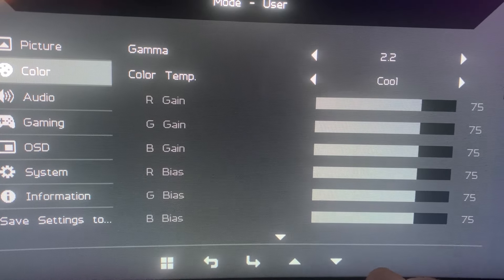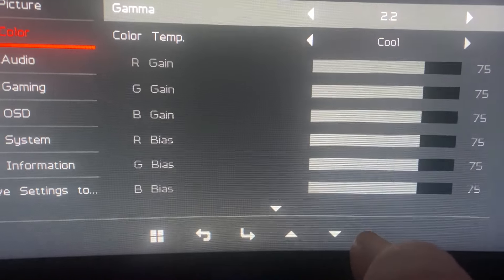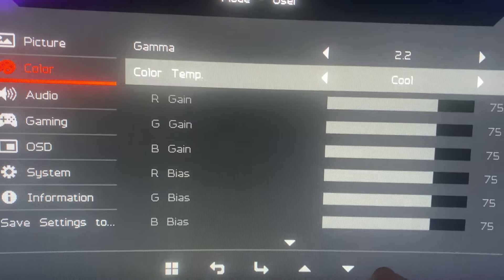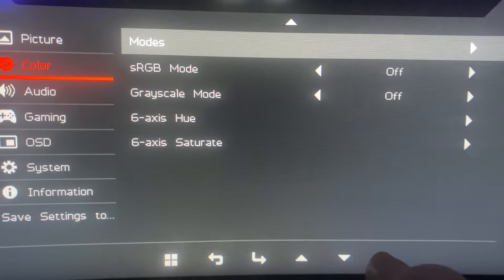Next, we have gamma. This is arguably the most important setting you can change on your monitor when it comes to DBD. Having a higher gamma will wash out your colors a bit, but it is so worth it because it makes the darkness significantly less dark.